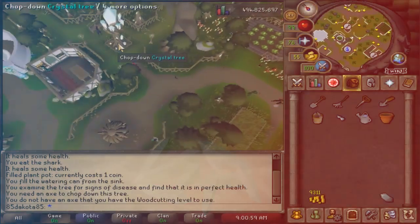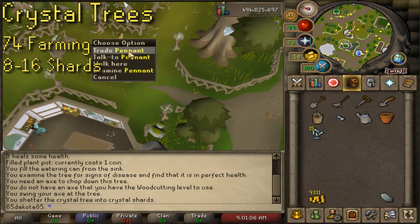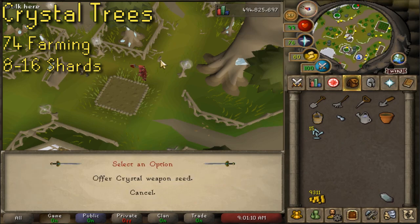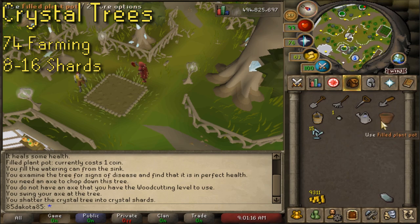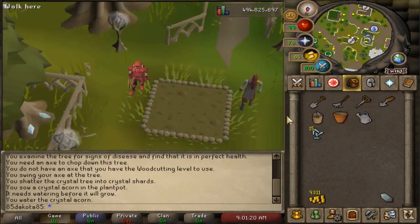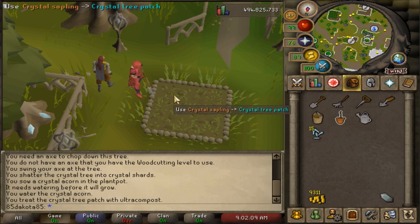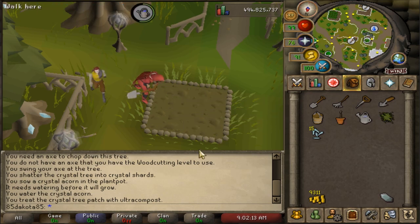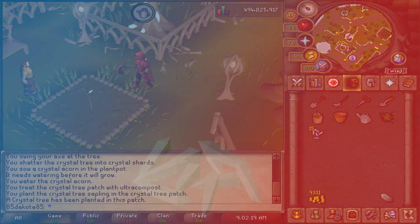Growing crystal trees is a pretty solid way for some passive crystal shard gains. You need 74 farming to grow a crystal tree, and even though it can't be diseased, using compost on the plant will yield more shards — the higher the level of compost, the more shards you get. Each tree that you harvest will get you 8 to 16 crystal shards depending on that compost. The seed required to grow a crystal tree is a crystal acorn. To get the crystal acorn you have a couple of options: they can be rewarded from catching crystal implings, opening the elven crystal chest, or you can trade in other seeds like the armor, weapon, and tool seeds for acorns. Collecting the acorns is not as passive as just waiting for the tree to grow, but overall the crystal trees are very nice for some bonus crystal shards.